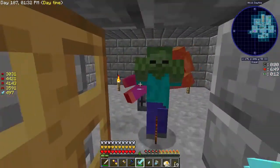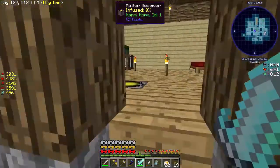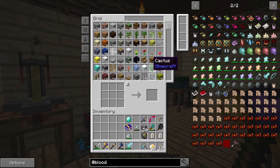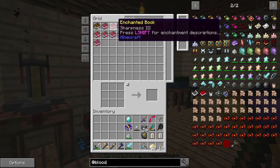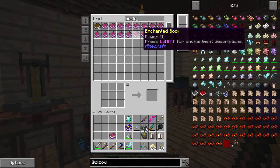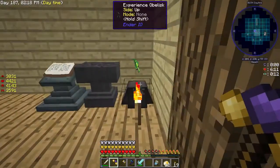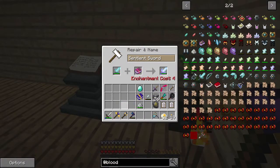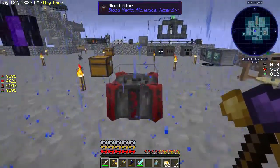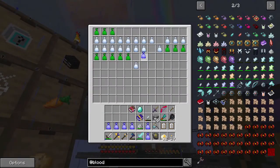Probably the best thing to do at this point is enchant the sentient sword. We're up to about nine demonic will - not too bad. What kind of books do we have? We have efficiency, sharpness 3, sharpness 4 even better, and any unbreaking? Unbreaking would be nice. We could get a high enchanting unbreaking enchantment - that would be really nice. All in all, really good things we can do with this stuff to get more will.